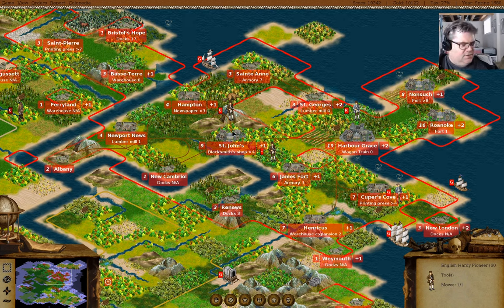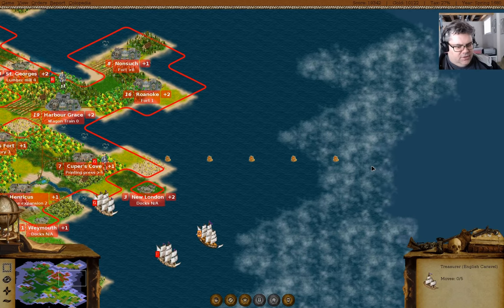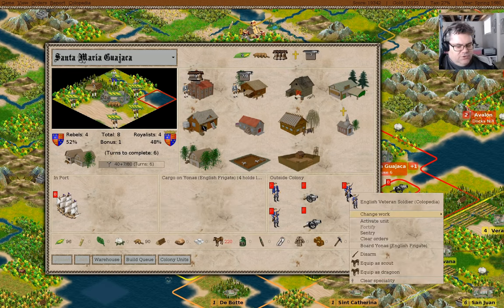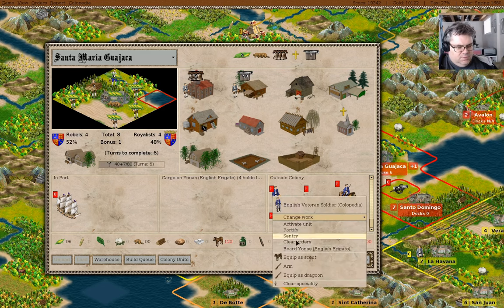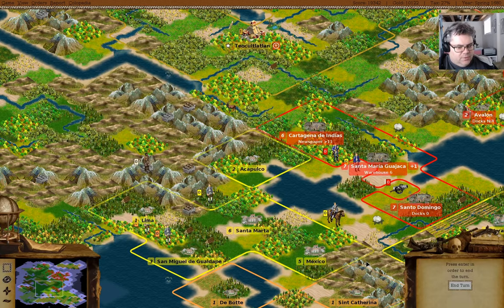What I think I should now go ahead and do is start filling in the gaps. Some units can go there, there, and there. If we unload, you can be a dragoon, and you can be a dragoon, and you can be a dragoon - just so it doesn't go over.